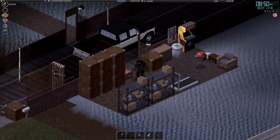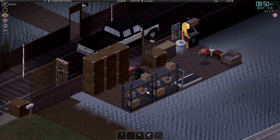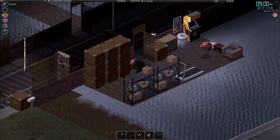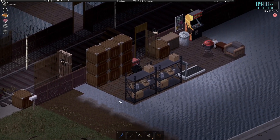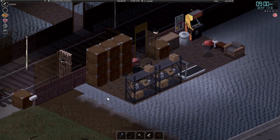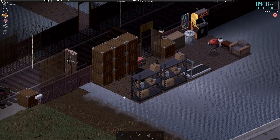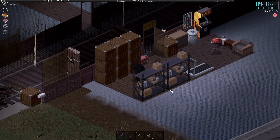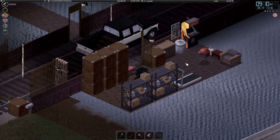One thing you want to be careful about when building a deck at water level: whenever you place a wooden floor on the ground level, once it's placed it cannot be destroyed, replaced, or picked up. So you want to be really careful — plan out the area where you want to build first before you place anything. Because if you place a tile here and you cannot destroy it, it defeats the whole purpose of building on water, since it will be connected and zombies can just walk through. Make sure your deck is away from the shoreline, and make sure you plan before you build. Once you place it on the ground level, it cannot be destroyed.